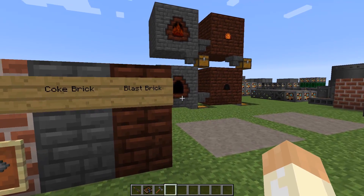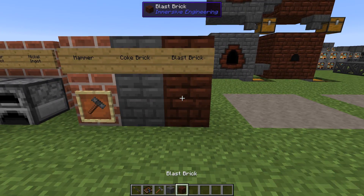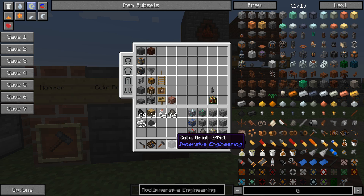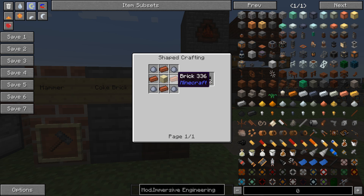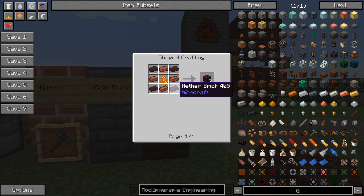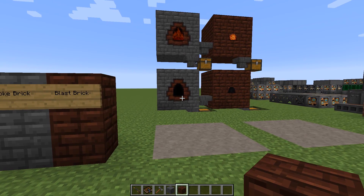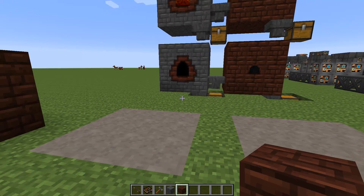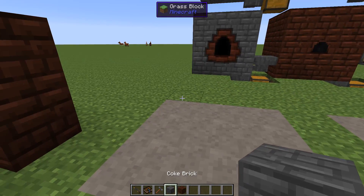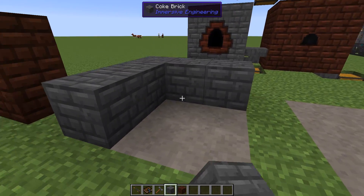It's very easy: sticks, iron, and string, and then you'll be up and running. The first two things I will cover are the coke brick and the blast brick. They will be used to build the coke oven and the blast furnace. Recipe-wise they are quite simple — clay, brick, and sandstone for the coke brick, and then bricks, nether bricks, and blaze powder for the blast furnace.